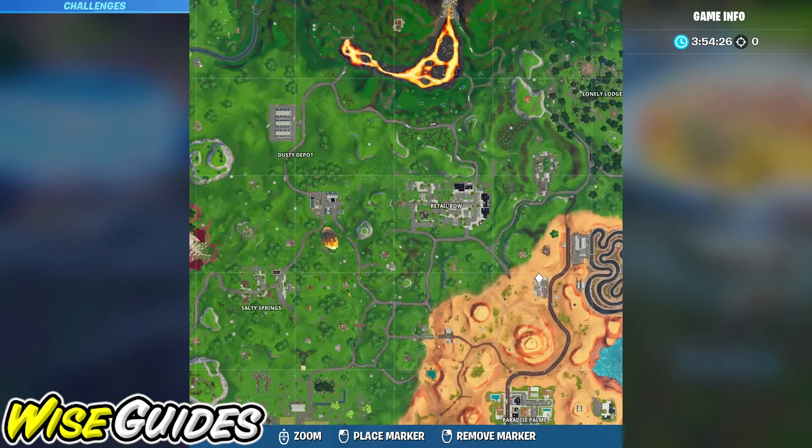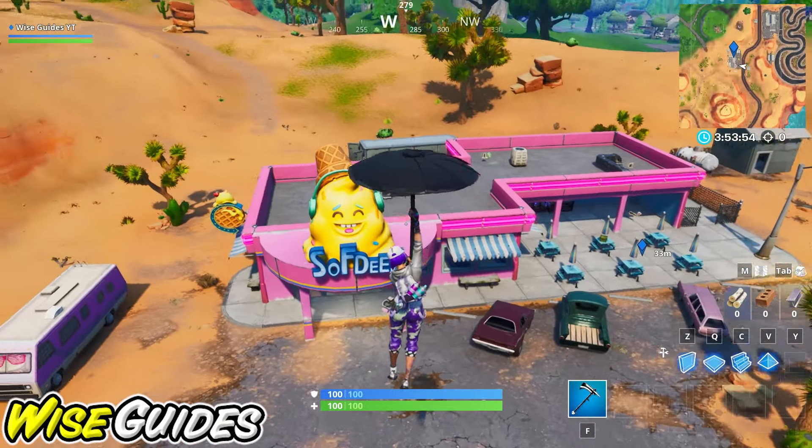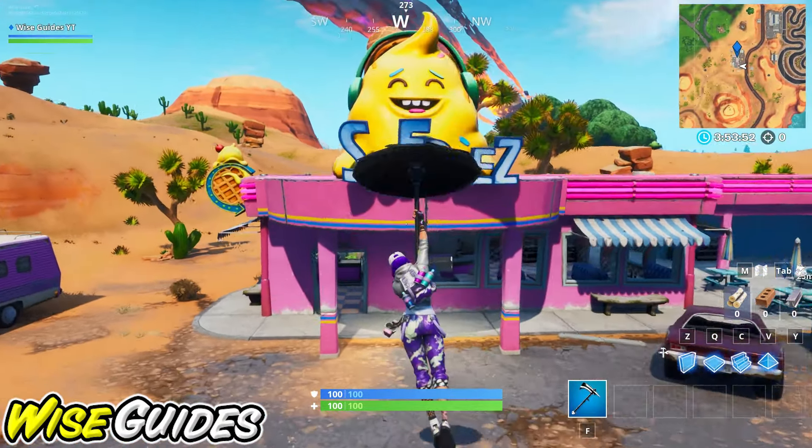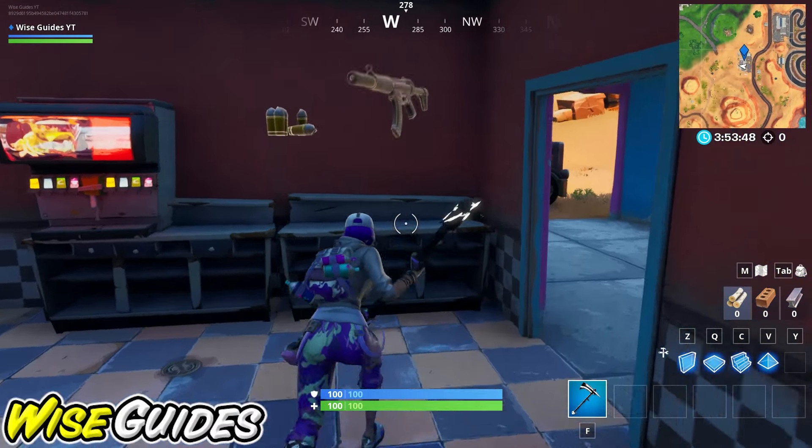We'll go ahead and mark it on the map here at the Softies ice cream shop. And here you can see that mascot — that's the image that was on the vehicle — and the Battle Star is going to be right over here in this corner. It's going to be exactly in this location.